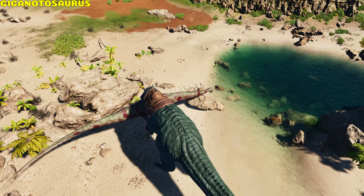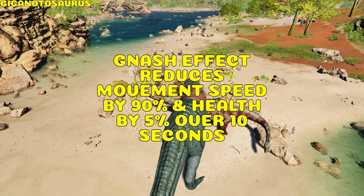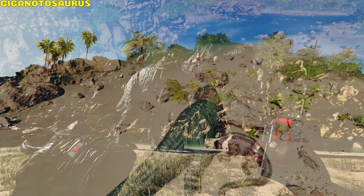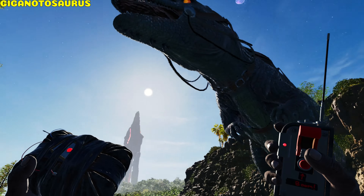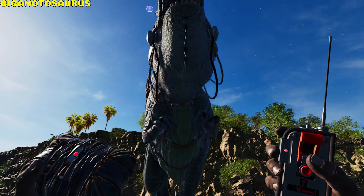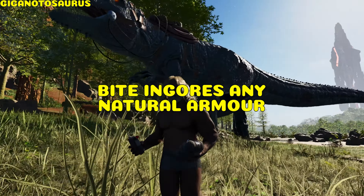Giganotosaurus. Its bite applies a gnash effect to targets, reducing movement speed by 90% and health by 5% over 10 seconds. It roars without any effect. If the Giga loses a lot of health in a short space of time, its rage meter fills up: in rage mode it throws off its rider, doubles melee damage, and attacks everything including allies for a short time. Its bite also ignores any creature's natural armor.